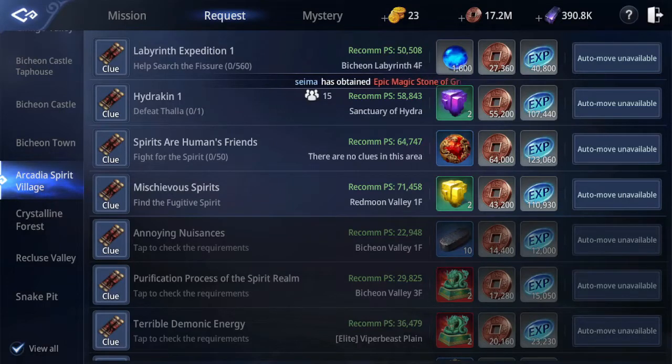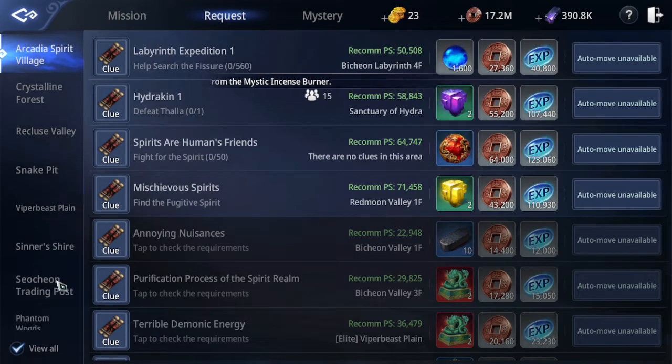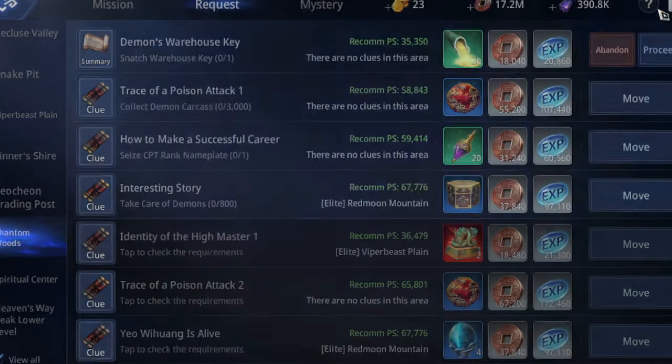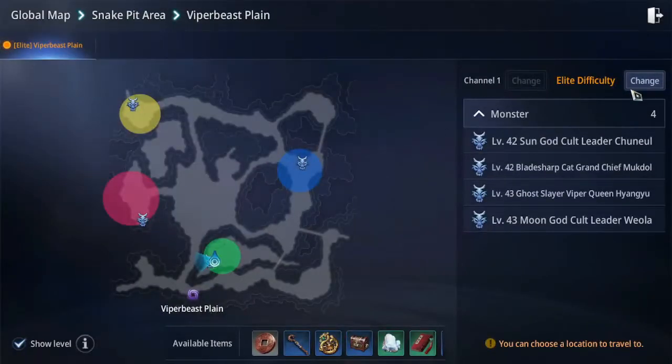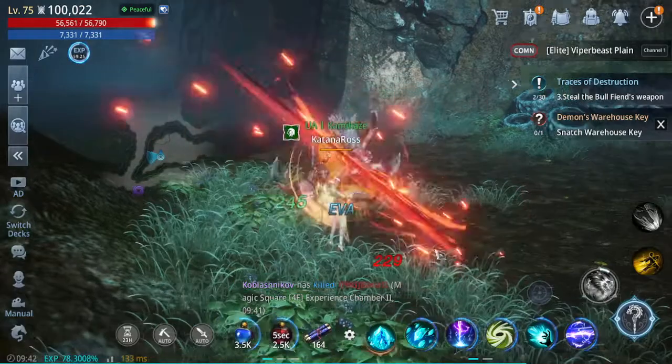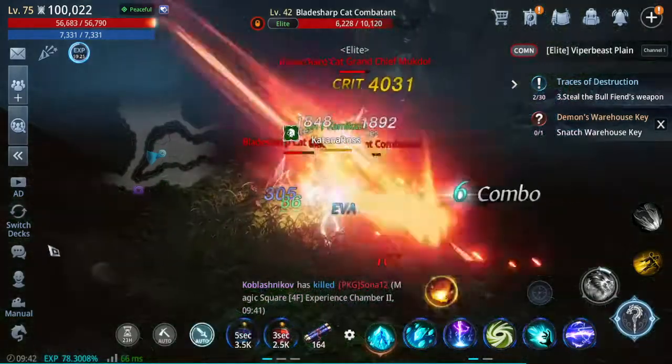Hello guys, welcome back to another video. So what we're going to do right now is the Demon's warehouse game. Elite Viper Beast, and then take the first carpet here at the level of the Sharm Cat Gun. And then let's just kill this one.